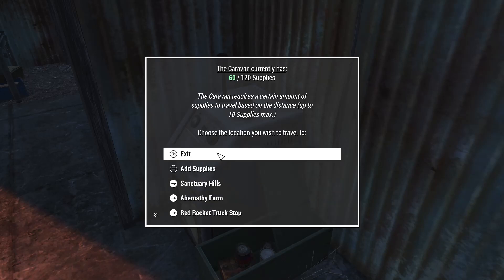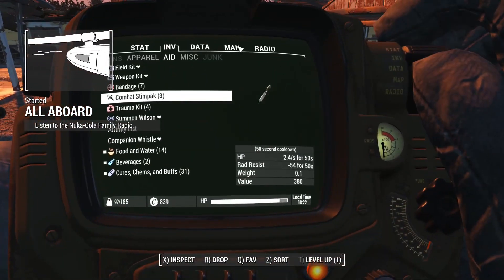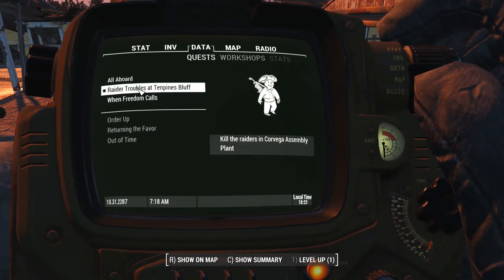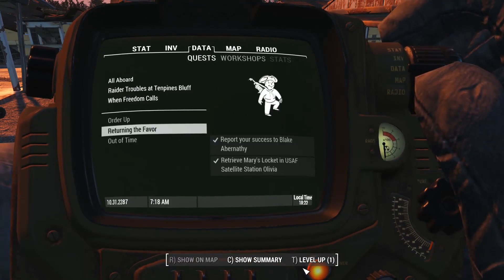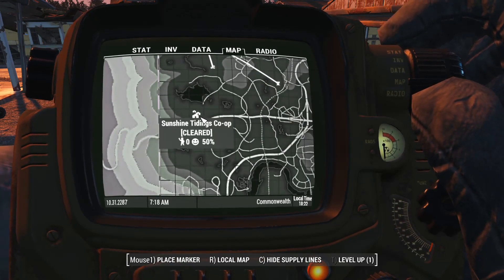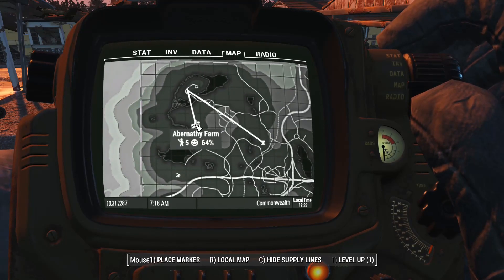That means I can go to these locations. If I really wanted to, I could now go to Sunshine Tidings - but then I've got to get back, because there are not three settlers there. I cannot travel there.